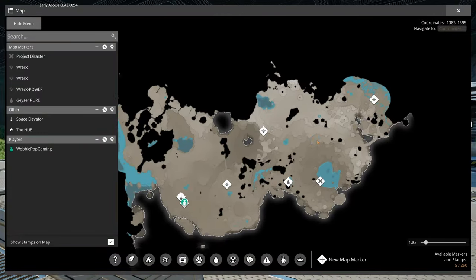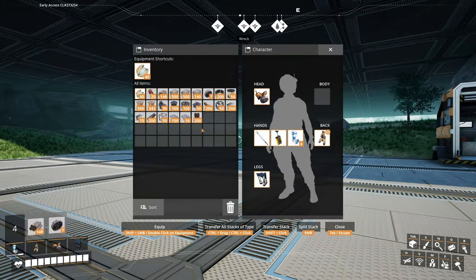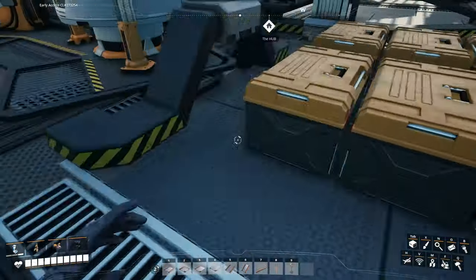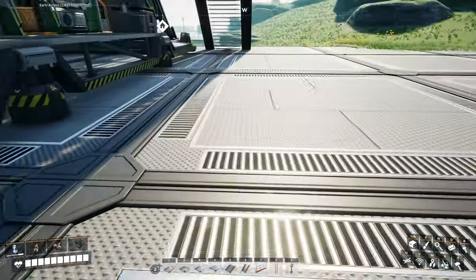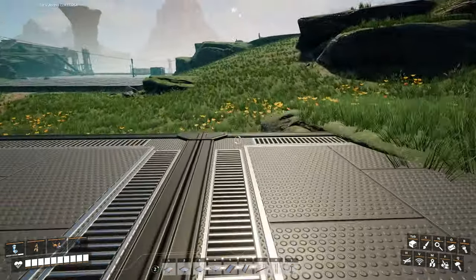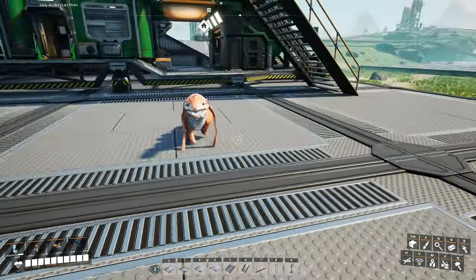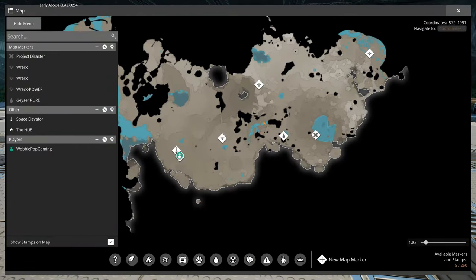Today we're gonna go explore and talk a little bit more about Satisfactory and the update coming along. I brought a bunch of random stuff so if we do find a wreck I hope I have what I need. I want to start collecting hard drives, but I'm not going to use them because with 1.0 coming September 10th, there are big game-saving changes - any save file you have won't be compatible with 1.0.